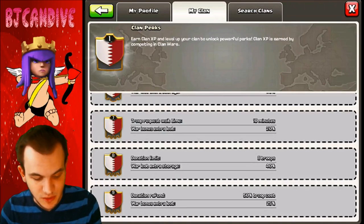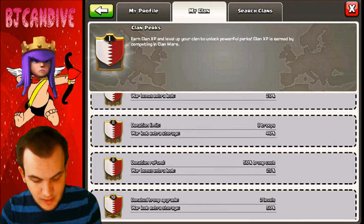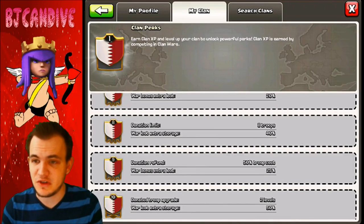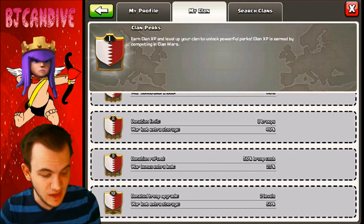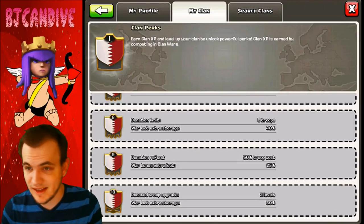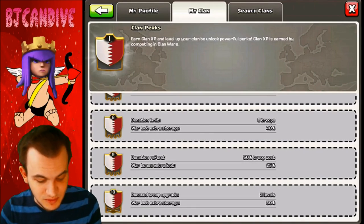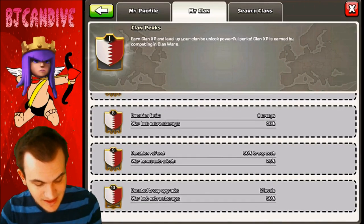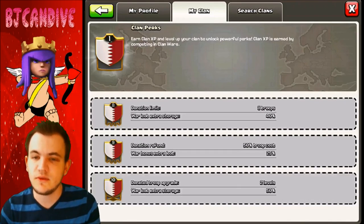That's gonna help out so much even if you're farming. Donation limit — eight troops you can donate to somebody, that's pretty cool. Donation refund is awesome — you're not gonna lose all your troops for the cost. And two levels on the upgrade every time you donate a troop — that is sick.